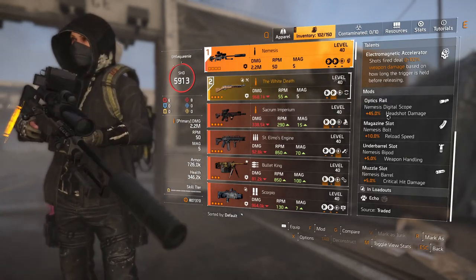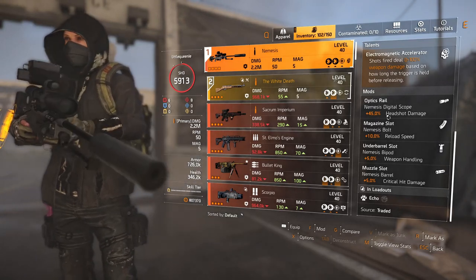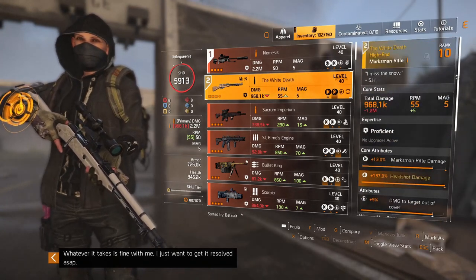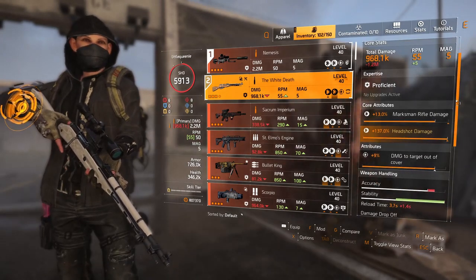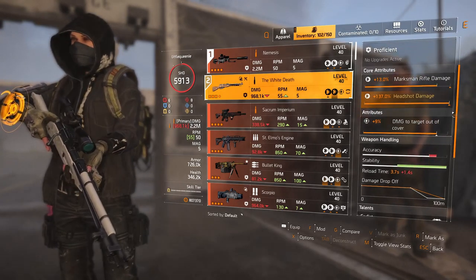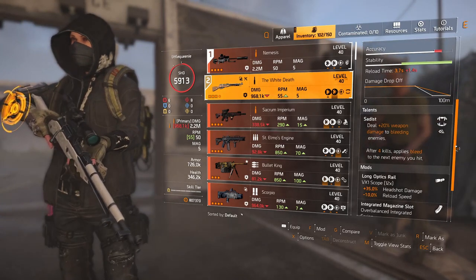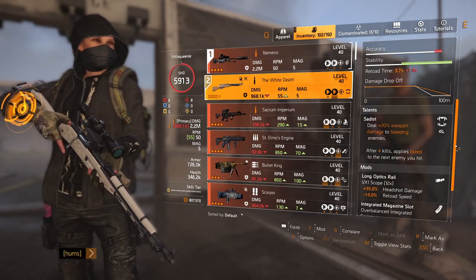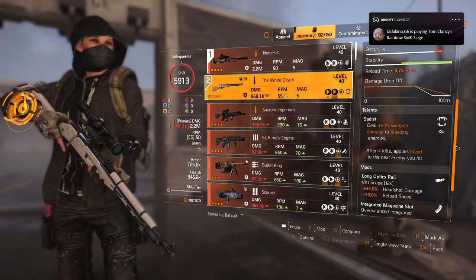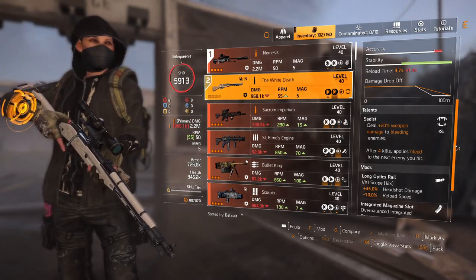My advice: make sure the trigger is held until the circle fills up to get maximum damage. I also use the White Death — it's got 13% maximum rifle damage, 137 headshot damage, 9% damage to TAC-50. The ideal talent is Ranger if you've been at range from the adds, because you'll be at the back of the map. But I've got Sardis, which deals +20% weapon damage to bleeding enemies after 4 kills and applies bleed to the next enemy you hit.